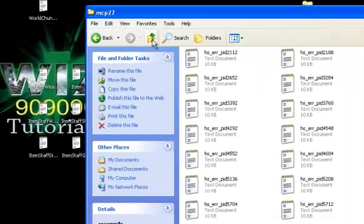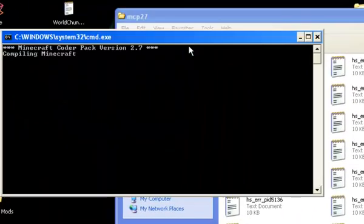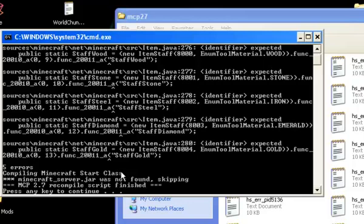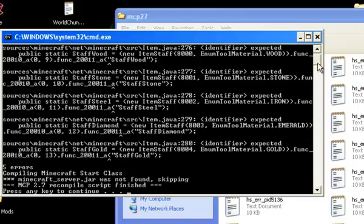And we'll go up here and we'll recompile. And we should get some errors, and we'll fix them. We might not get errors — I might knuckle-touch myself for no errors — but as usual, errors. Where are our errors at today? There are errors with Staff Wood, Steel, Diamond and Gold. That's everything.